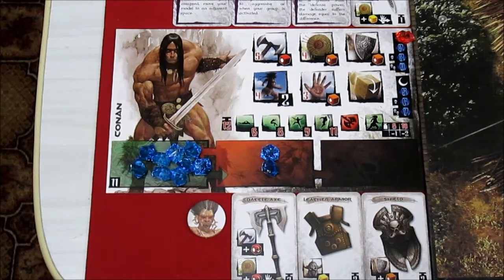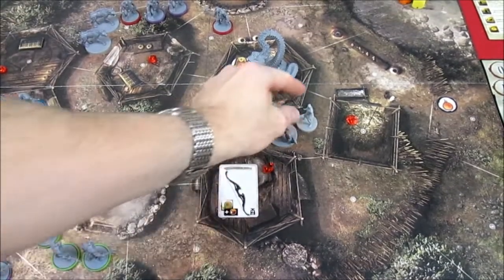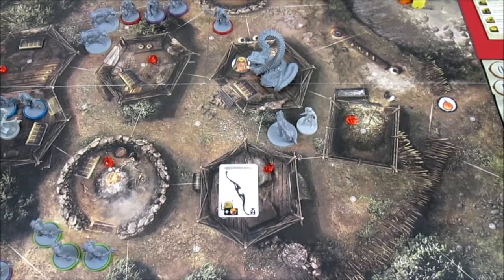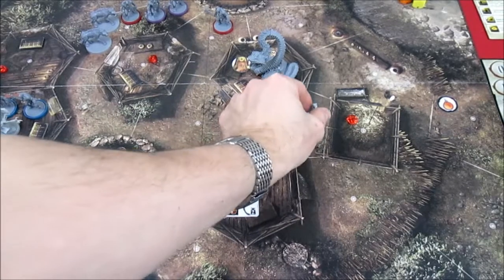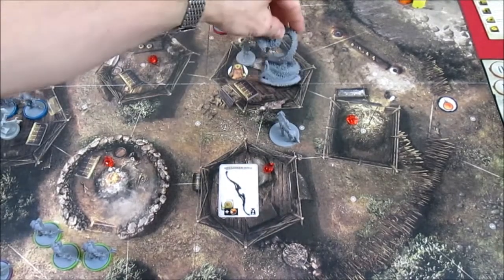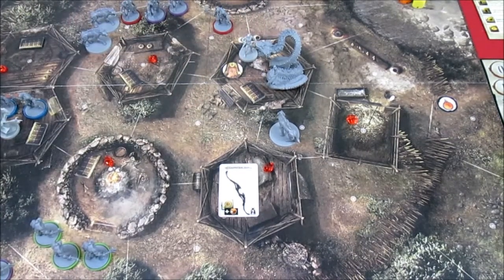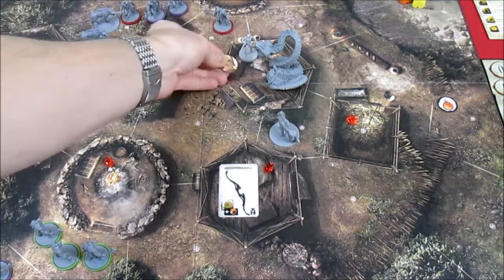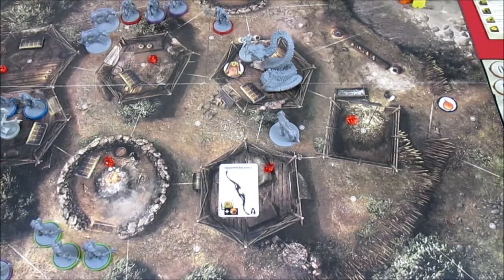The first hero to activate is Shavatis. He has an encumbrance value of only four, which means he's evasive, so this hyena does not hinder him in any way. He has three free movement on his turn, so he goes one, two, three — moving into the hut with the giant snake without spending any crystals. Now he's going to attack the giant snake, because if he picks up the princess her encumbrance of six would mean he's no longer evasive and couldn't escape the snake.